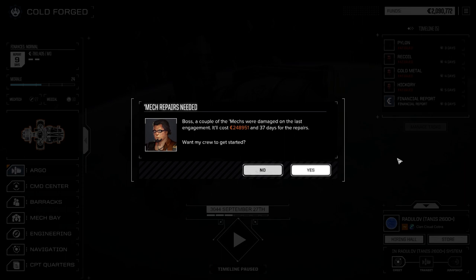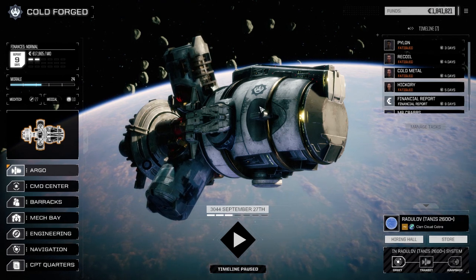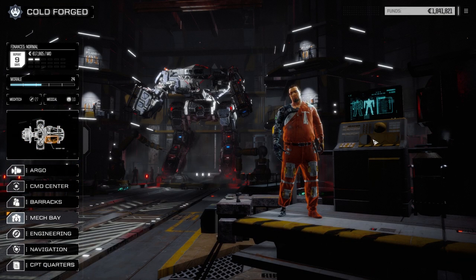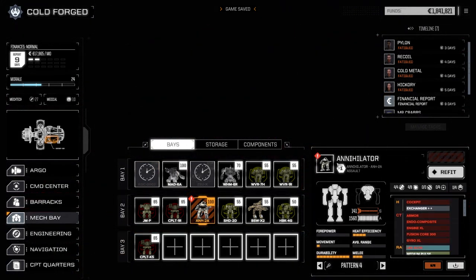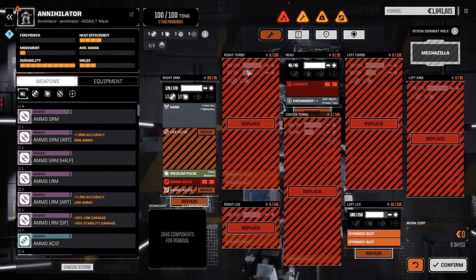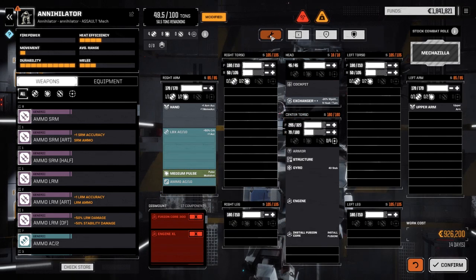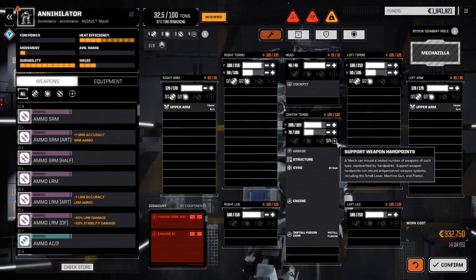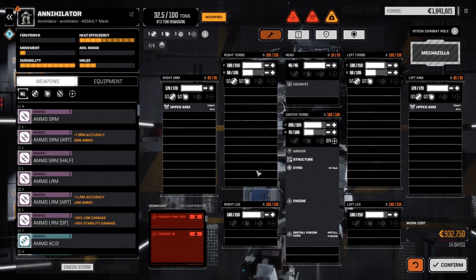Alright, getting the repairs done. Once we have a look at this Annihilator, we're going to end the episode. When we come back next time, we'll have the Annihilator up and running. We'll get that fixed and we're definitely going to need it versus the clans. I'll make sure we only take clan missions — not versus planetary governments. Let's strip all the gear off it. We didn't get any engine out of it, so I'm thinking maybe we take the Zeus parts and move them in here. It's got ballistic points on either arm, 8 laser points across the mech.